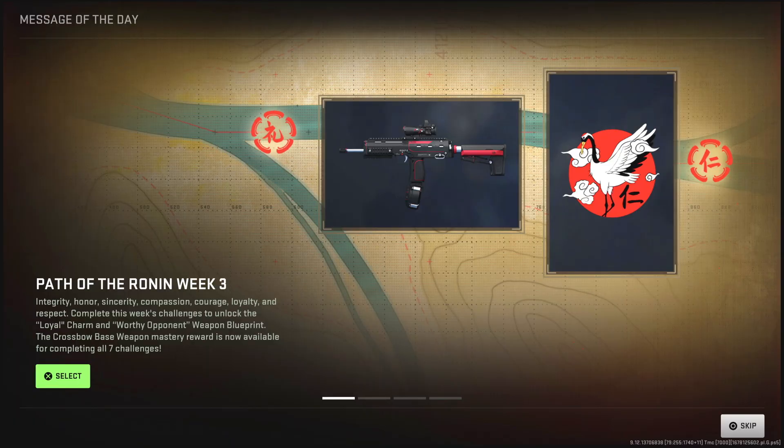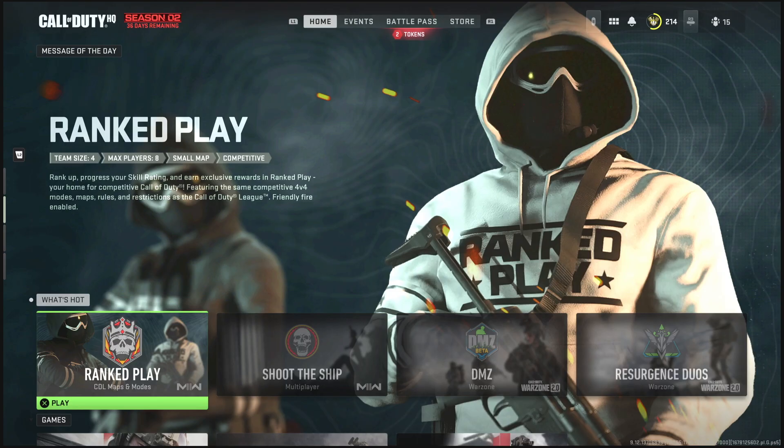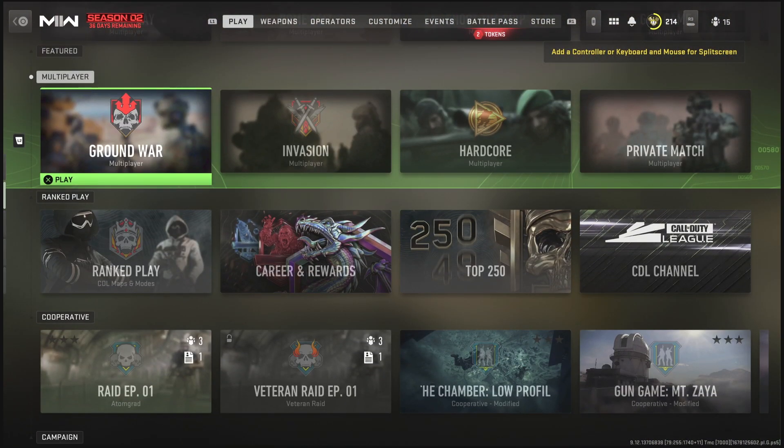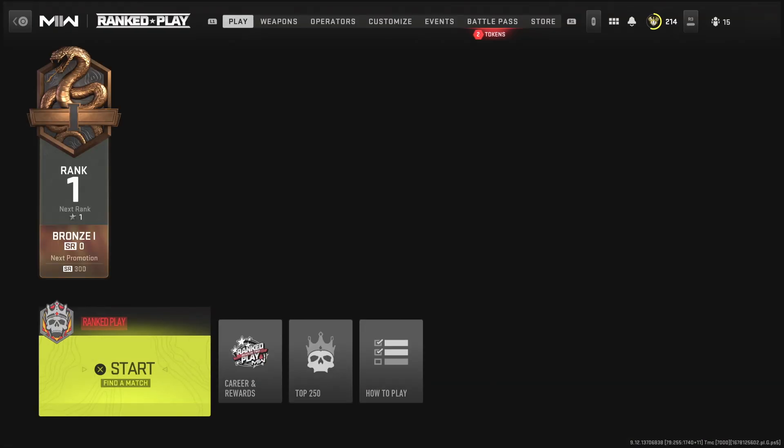The first step you guys want to do is make your way to the Call of Duty screen and go ahead and sign into your profile. Once you guys have signed in, simply click on Modern Warfare 2.